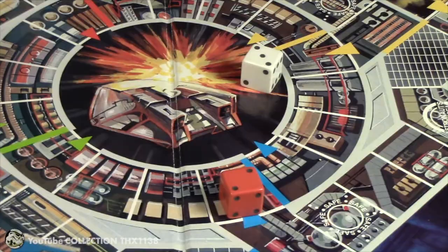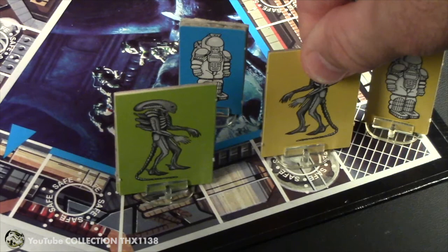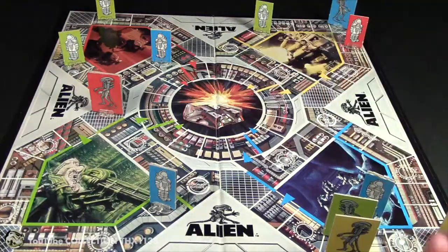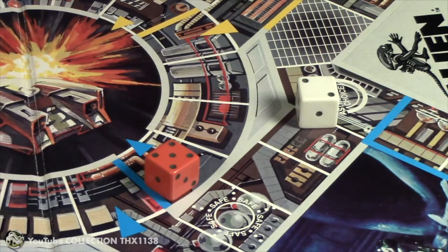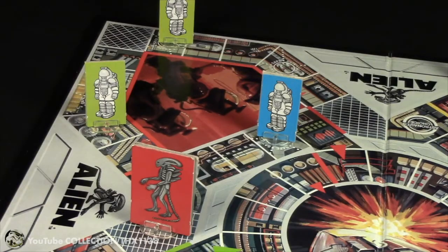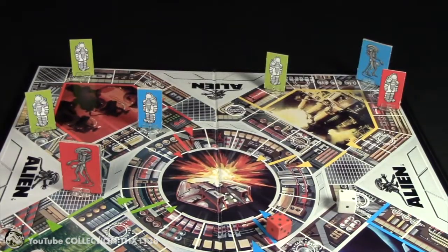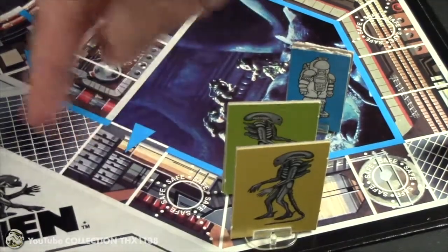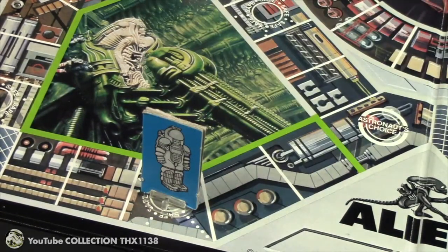Yellow gets a three and a two — his remaining astronaut moves three spaces. The yellow alien joins the green alien and will talk strategy. Blue gets a two and a five — moving two spaces sets him up for elimination because a red alien can move two and eliminate him. Or it could add insult to injury. He doesn't want to move two spaces either way. So he'll go two spaces to a safe space.